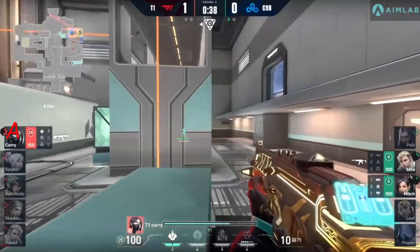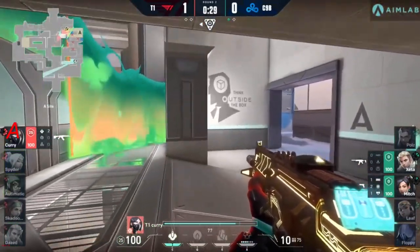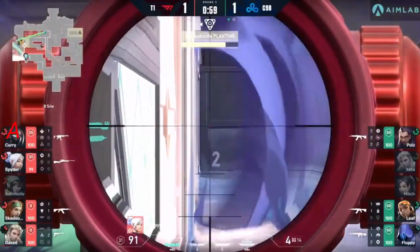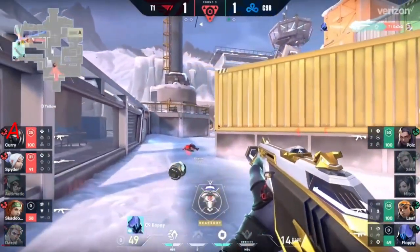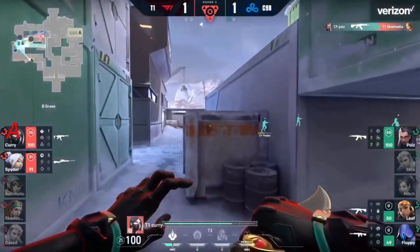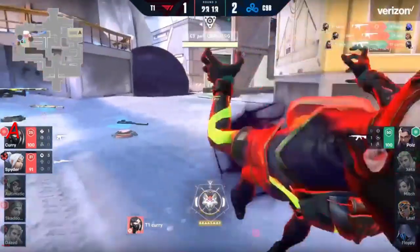Cloud Nine forces a round that caught T1 off guard — T1 won the pistol and weren't anticipating this. With the toxic wall up, that allows Curry to get on the other side without worrying about what could be waiting inside sight. With 26 seconds left he's good — there are some weapon pickups, including a marshal in the hands of Jett, but a rifle has been picked up. It'll be a one-for-one exchange on site that results in a three-on-three. Skadoodle is at 38 HP waiting around the corner with that rifle. Poise comes out with a quick clear, but Curry's on the flank — and the spike is in a terrible spot.